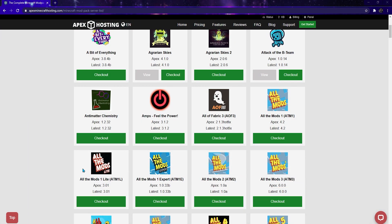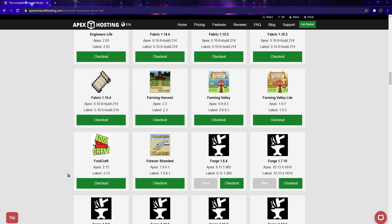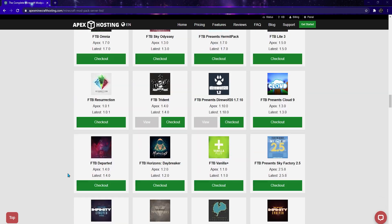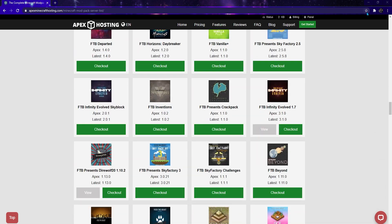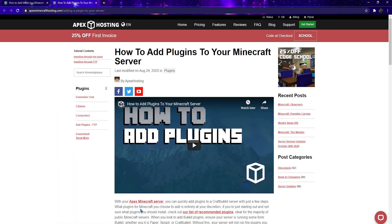Once Magma is up and running, you can add plugins and mods the same way that you would with Forge, or Bukkit, or Spigot, or Paper. We have handy guides on showing you how to do both of these things. Both of those links will be down in the description below.